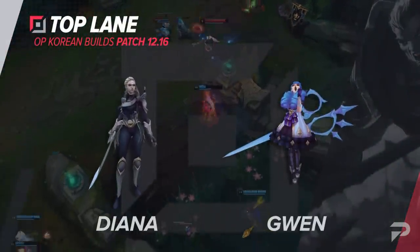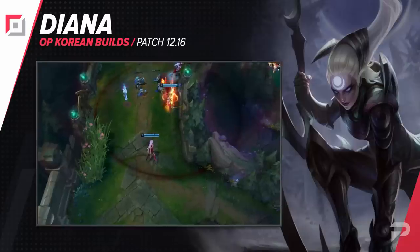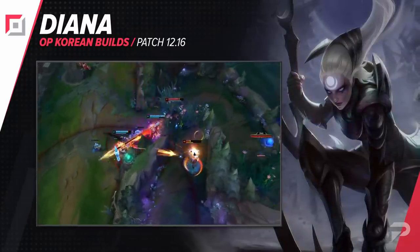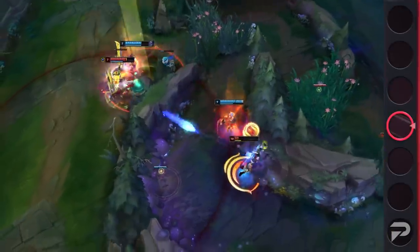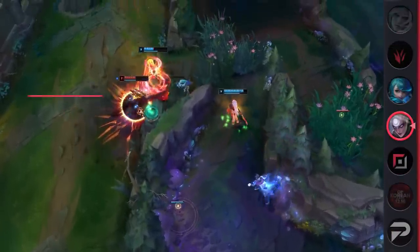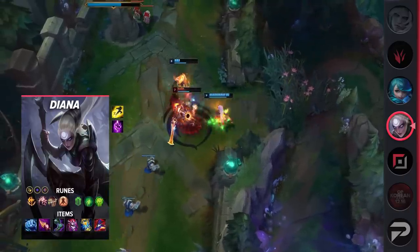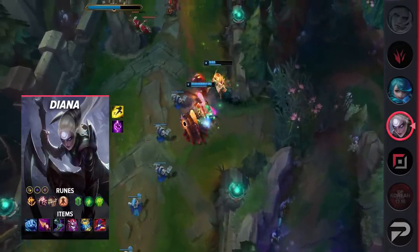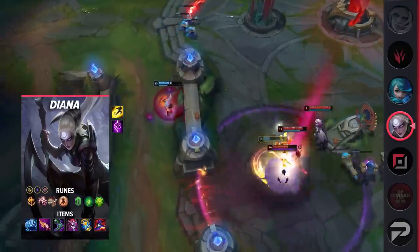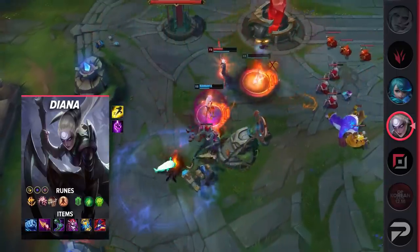Starting with the top lane, we have a new build for Diana. Tankier builds have been gaining popularity as they allow Diana to do her thing but with a lot less risk. She's still going to deal a ridiculous amount of damage and still get close to one-shotting one of your carries. This build is difficult to play against because it honestly feels like there's no counterplay — even if you try to focus her down, there are going to be other enemy players that this takes pressure away from. Ultimately, it's a hybrid tank build that allows Diana to act as a secondary — or under certain circumstances — the main frontliner for her team.